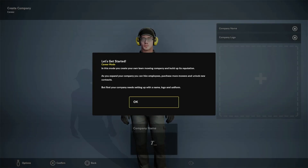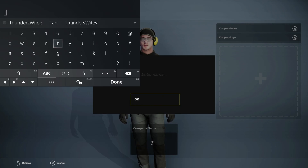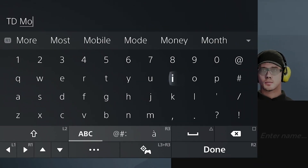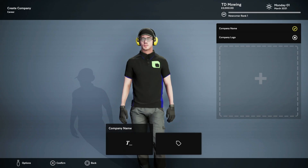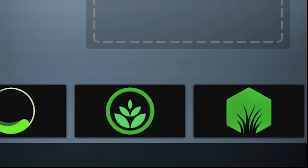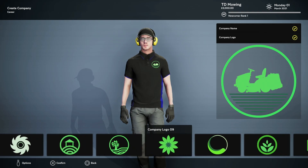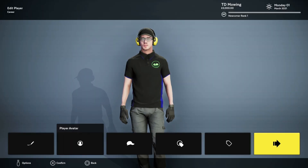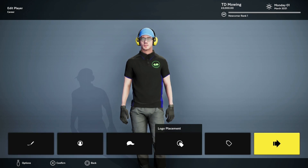We've got to start with the tutorials. Oh my goodness, we have a name. Company name — TD Mowing, after me. I need a company logo. They're all green, I wonder why. Oh, the mower — that kind of slaps. Thunderdacks from TD Mowing. Logo placement — we want the front and the back. Oh heck yes, we are looking good, people.